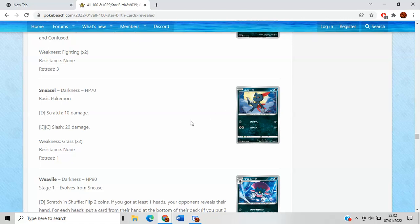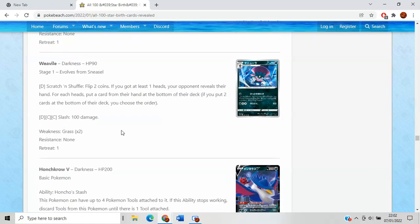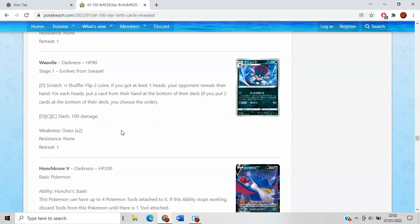Sneasel has nice artwork but extremely bland attacks. Weavile is picking up the pace a bit. Scratch and Shovel — flip two coins. If you get at least one head, your opponent reveals their hand and for each head, you put a card from their hand at the bottom of their deck. If you put two cards at the bottom, you choose the order. Interesting disruption — within Level Ball search. I think there are just better options like Gourgeist and Flaaffy Soul, but could work in a control build.